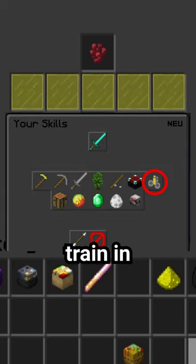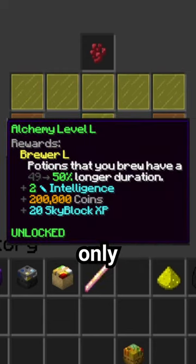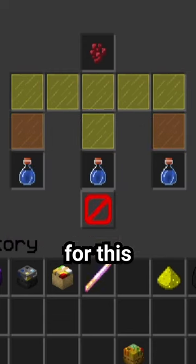Alchemy is one of the 12 skills you can train in Hypixel Skyblock, but how long would it take to hit level 50 using only one brewing stand? For this example, we will not be including Alchemy Wisdom.